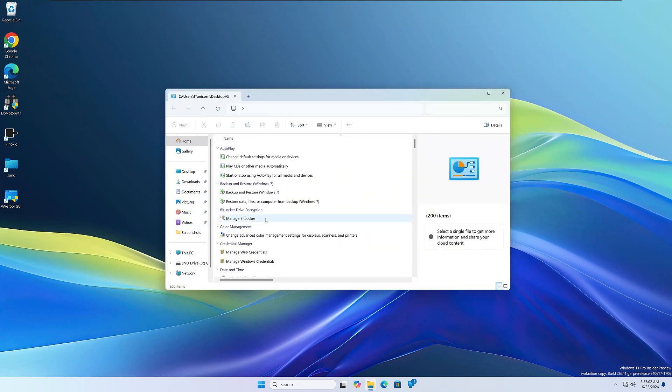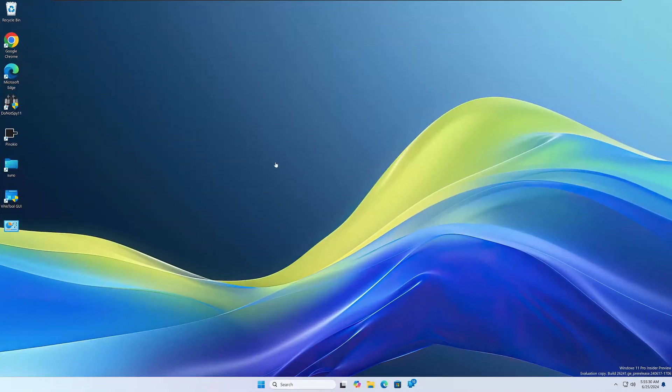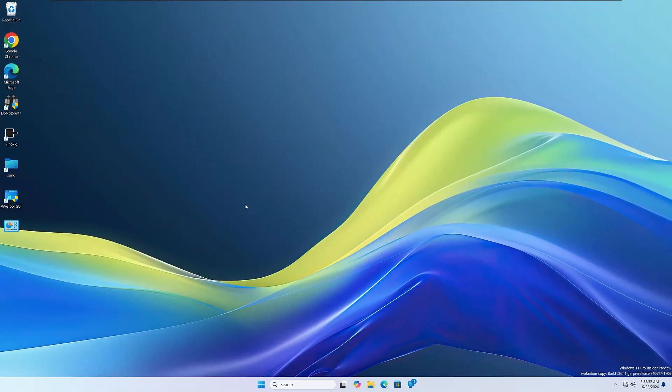When you open this up, it opens a very special control panel that has all the settings in one place. I know this isn't a brand new Easter egg, but I still think it's one of the coolest ones out there. Let me know if you guys knew about this one. All right, keeping it a little bit lighter for number three.